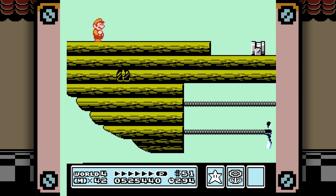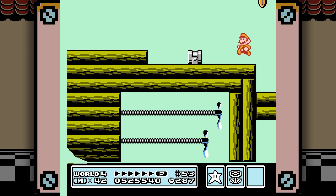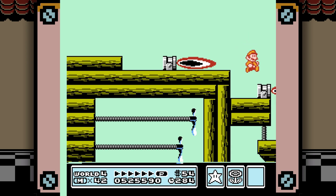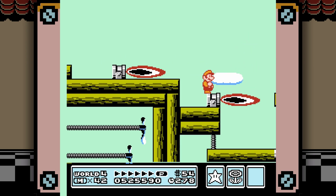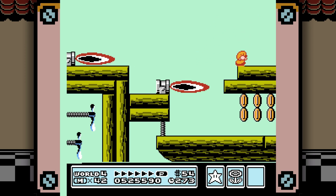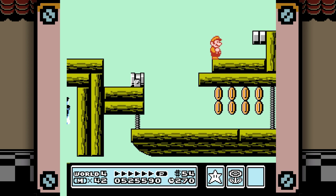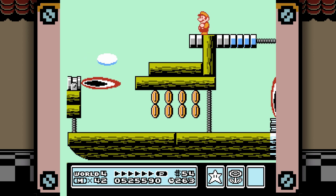While those ones have propellers at the end of them, some of them are going to have bolts on them that you can use as platforms. But some of the bolts are more of a blue than the usual gray and white color palette we're seeing on screen right now. You can jump on those to make them move right, but when you jump on them you start falling through them, so you need to mash the jump button over and over again to make your way across.